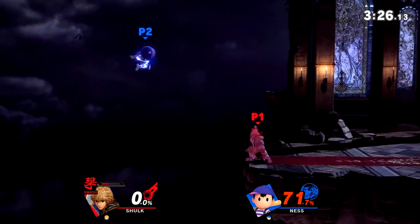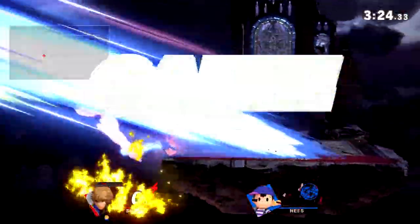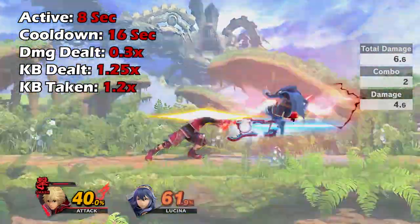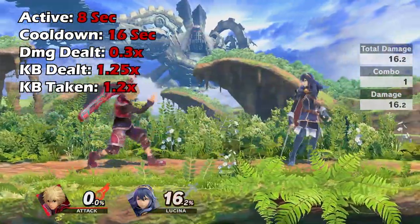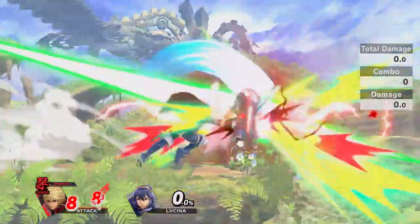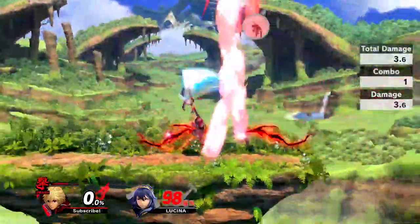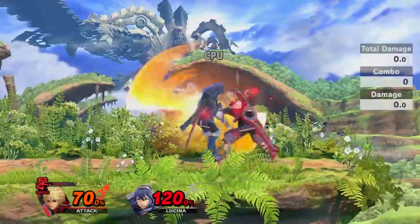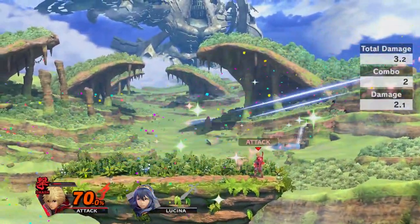Assuming that you've kept your advantage and that your opponent is at a high percent, now is the time to activate Smash Art. Smash Art tremendously increases the amount of knockback that Shulk can deal; however, his damage output is also noticeably reduced, along with the amount of knockback Shulk takes from getting hit. The art is good for finishing off a stock, and most of Shulk's moves will become kill moves in this art, including forward and back throw at higher percent on the ledge.